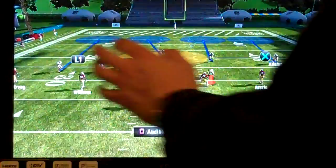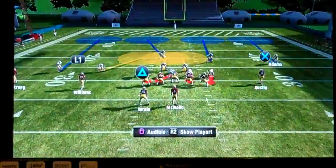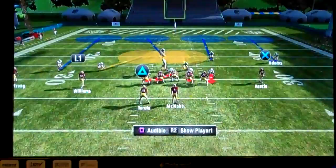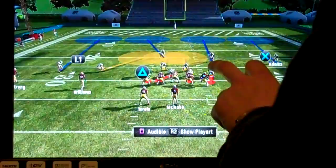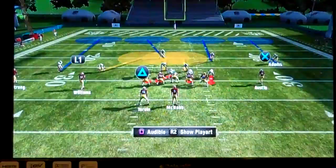Cover four is also great at stopping the middle part of the field because another part of our defense is centralized in that area — we have three yellow zones centralized in the middle. Cover four is also weak in run support because the safety doesn't step up in the box; the safety is dropping back initially, so on the run they're not going to be looking to attack.